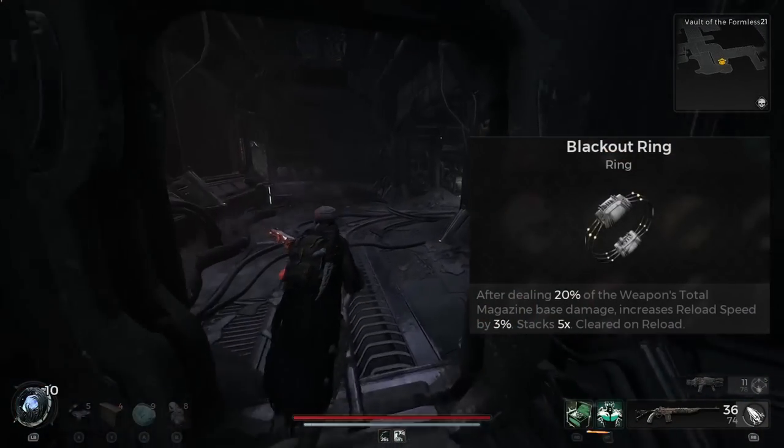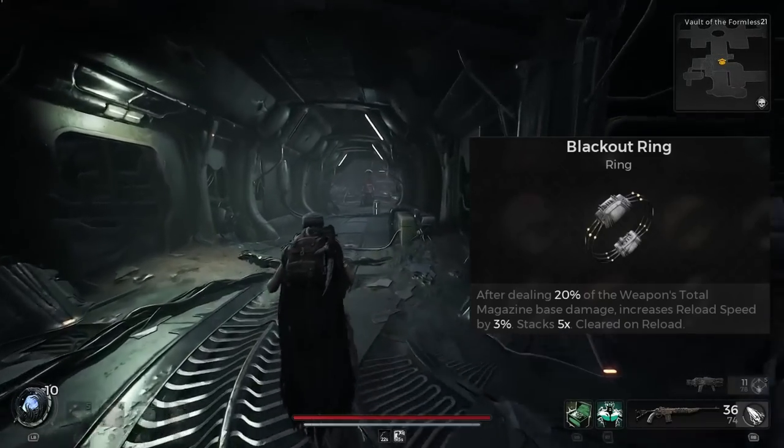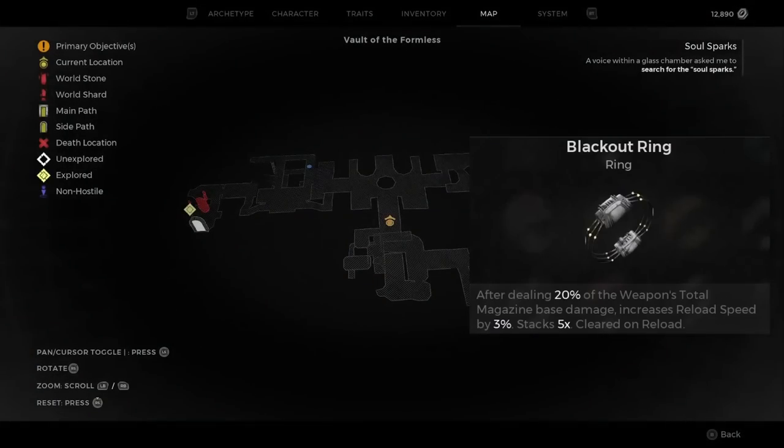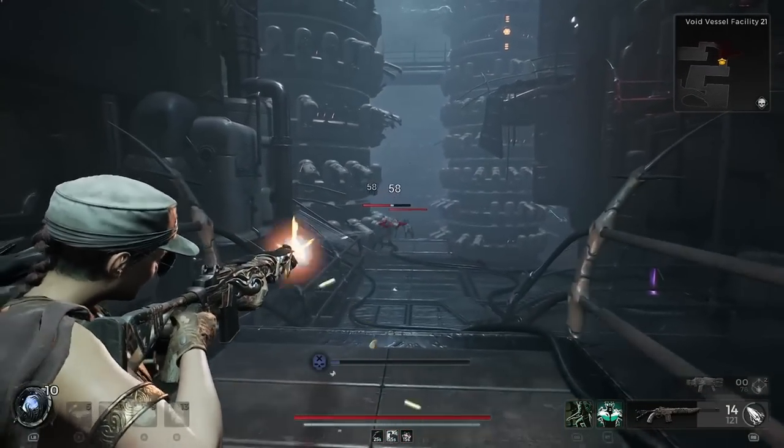When you turn the corner, instead of dropping down right away, you're going to crouch and look through the little hole until you can see the electric barrel — shoot it. There's water on the ground which connects the two pipes and opens the door. You can now enter and pick up the purple item, which is the Blackout Ring. It says: after dealing 20% of the weapon's total magazine base damage, increases reload speed by 3%, stacks five times, cleared on reload.